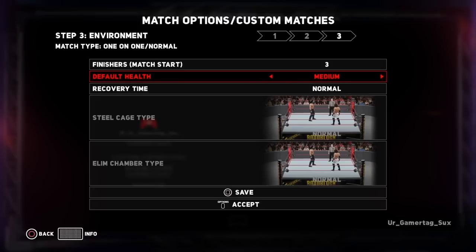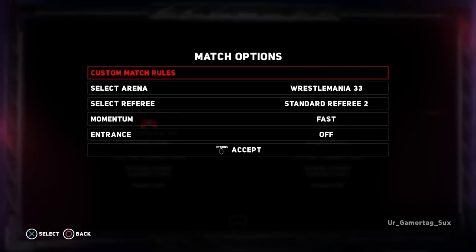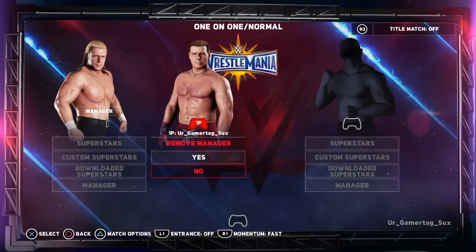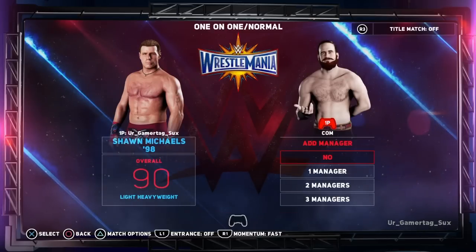Select about three finishers, default health put to low, recovery time set to very long, and that's about it. Then you guys can select any random superstars that you want — it doesn't really matter who you pick, just pick anybody — and then hit start match.